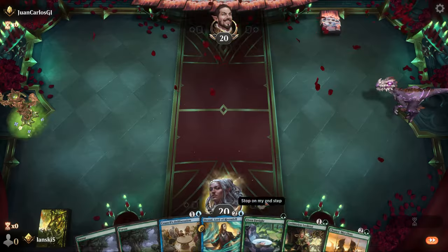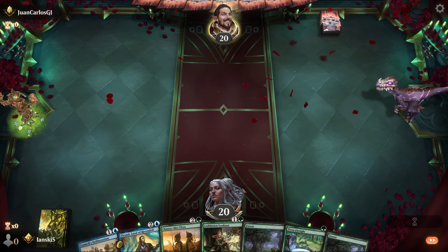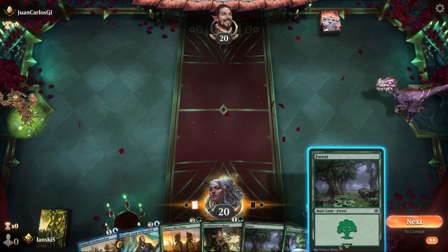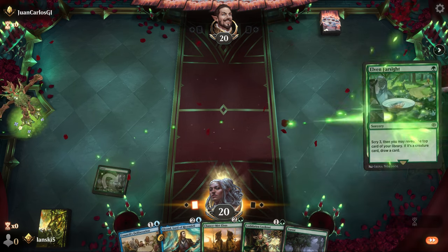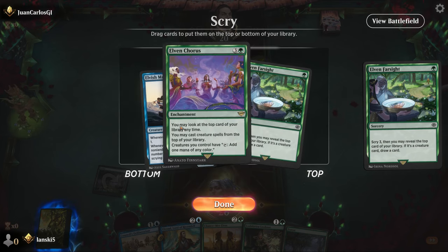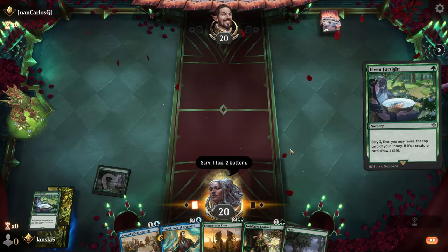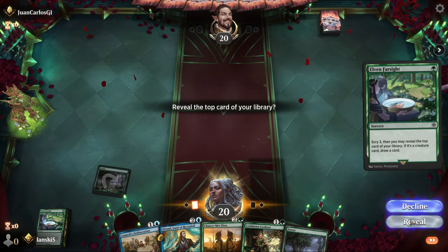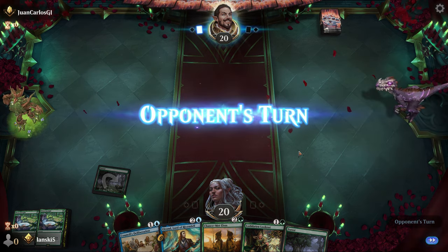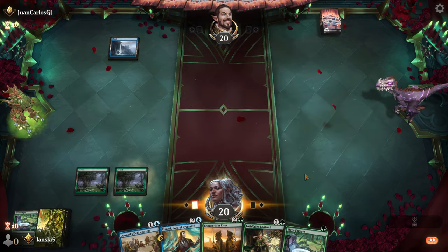We start the game. We have Elrond and Elven Farsight. I am always excited when we have Elven Farsight at the beginning — it makes the game so much easier. We can start by casting this sorcery spell. At least we have one creature type here. I think we need the other Elven Farsight here — actually it was a dumb move because we should have taken the Elvish Mariner. Anyway, Lothari Lookout or another Elven Farsight — we need more lands and the island is very important here.